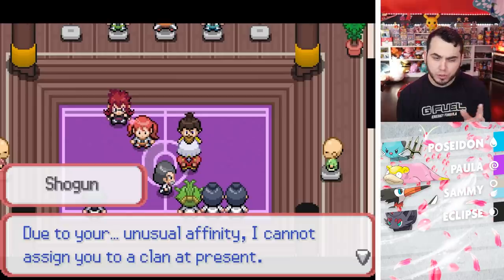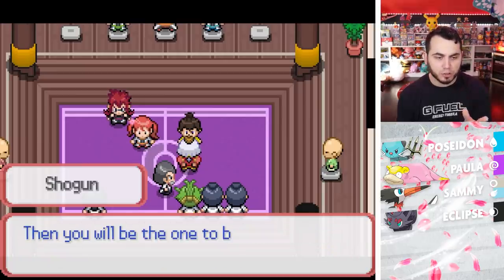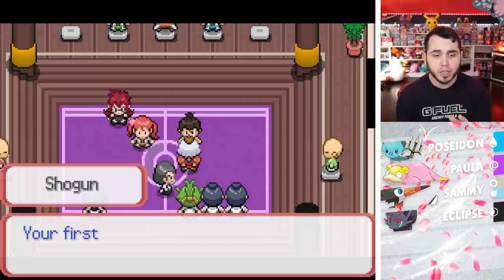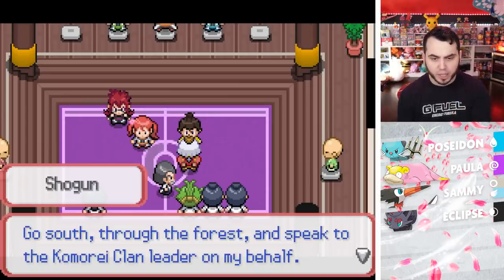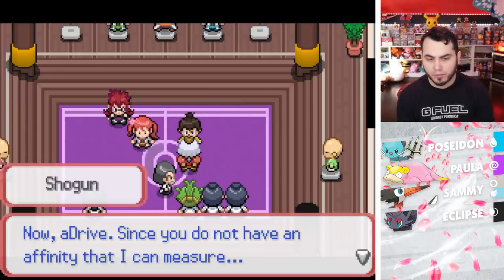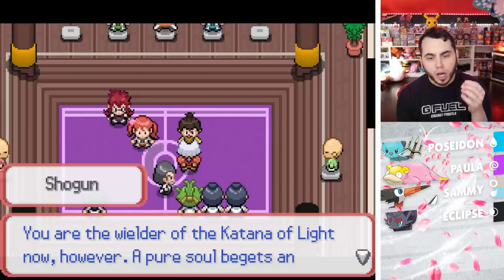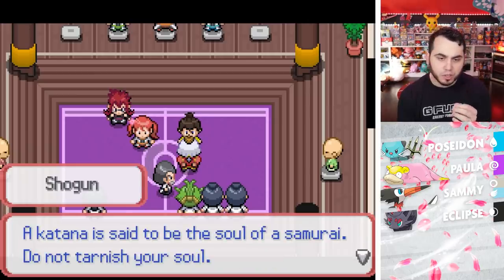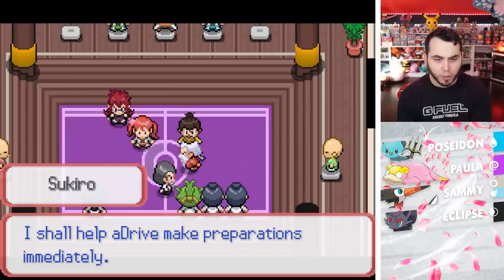'Due to your unusual affinity, I cannot assign you to a clan at present. By traveling to the three major cities, you will be able to learn the ways of the Katana of Light. Then you will be able to bring an end to the Akui Clan's misdoings. Do you accept?' Yeah, I guess so — I have the weekend free. 'Very good. Your first destination will be Suchi Village, home of the Komori Clan of Grass. Go south through the forest and speak to the Komori Clan leader on my behalf. A pure soul begets an instrument of purity — do not tarnish your soul. Use that Katana for justice, as your father did.'